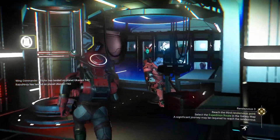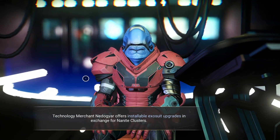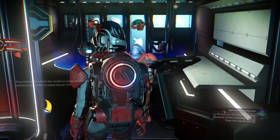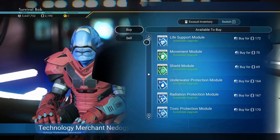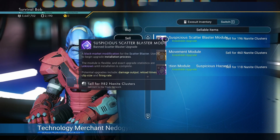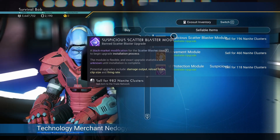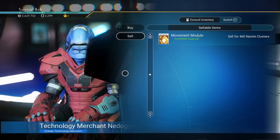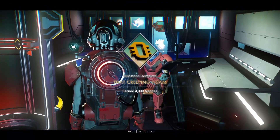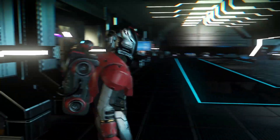I'm going to sell some things I don't want real quick to knock that one out. I'll sell the scatter blaster and a few other things — not selling my movement module. And I earned 4000 nanites — nailed it.